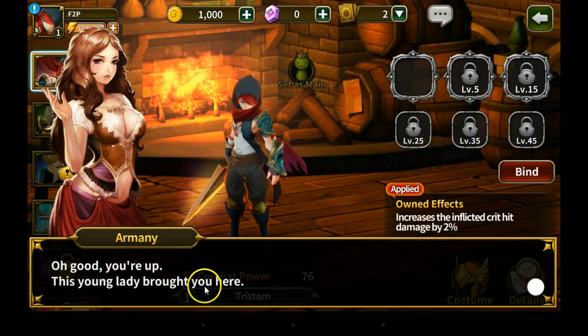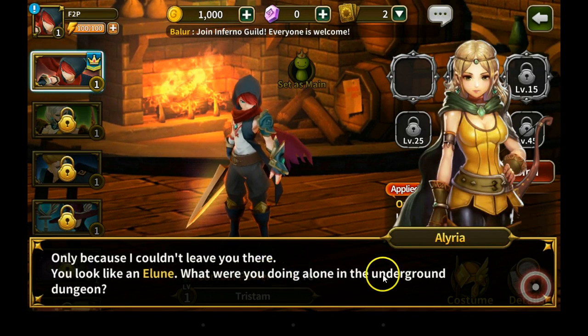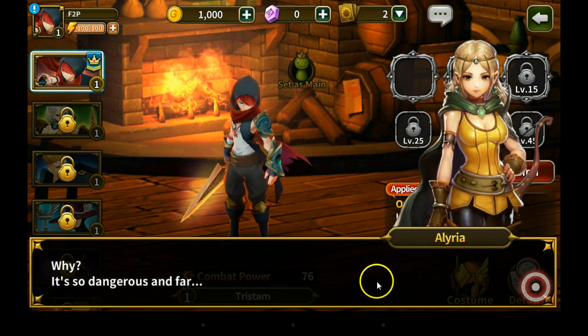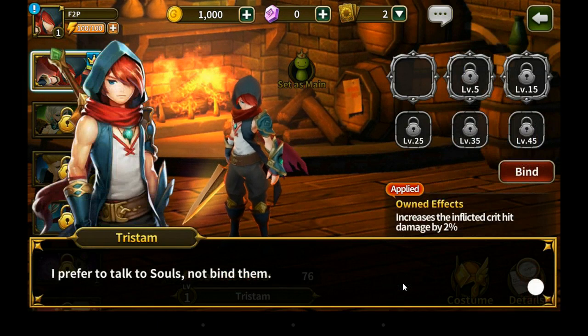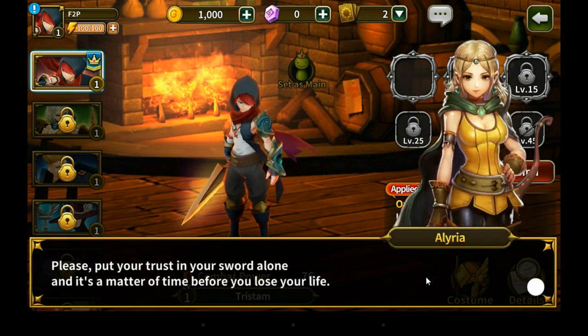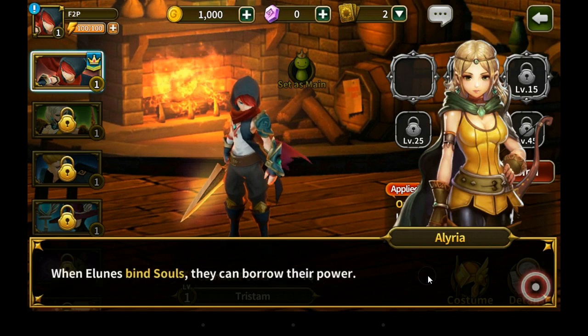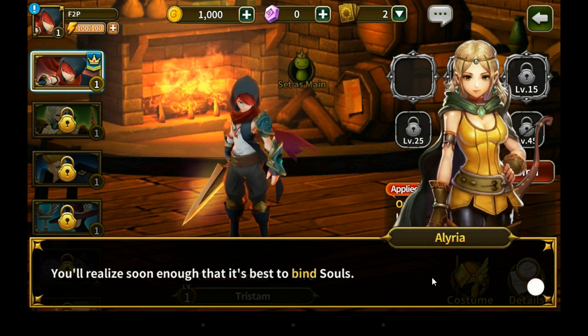Oh good, you're up — this young lady brought you here. Only because I couldn't leave you there — you look like an elune. What were you doing alone in the underground dungeon? I was on my way to the dark rift. Why? It's so dangerous and far. You must be out of your mind to go all that way alone without even binding a soul. I prefer to talk to souls, not bind them — besides I'm not bad with a sword. Please, put your trust in your sword alone and it's a matter of time before you lose your life. When elunes bind souls they can borrow their power, and from the looks of it you have a perfectly good soul. You'll realize soon enough that it's best to bind souls.